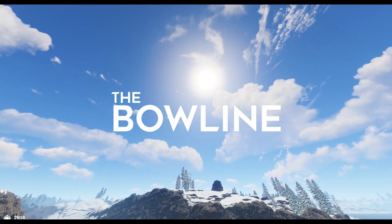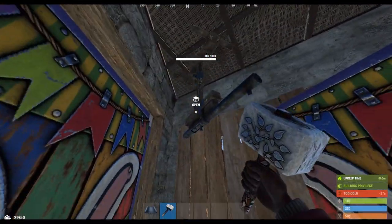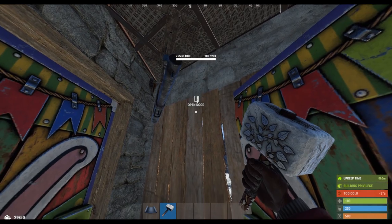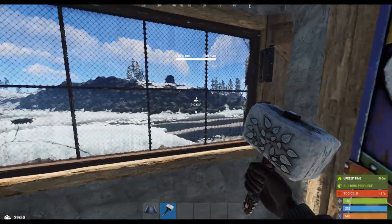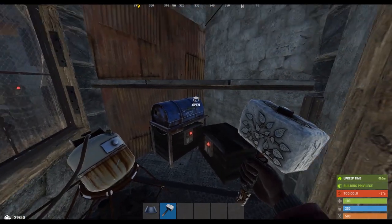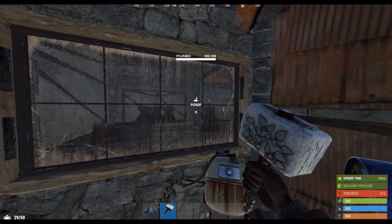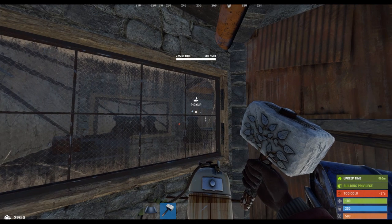With all that out of the way, let's take a tour. Approaching the second floor entrance, we find a pretty standard door block air block, with the addition of a shotgun trap to discourage an opportunistic player from going deep. There's also a window for added visibility. Stepping inside, we first encounter some drop-off loot storage, a garage door, and another window. You can only pick up this window if you have building privilege — anyone else is forced to raid it.